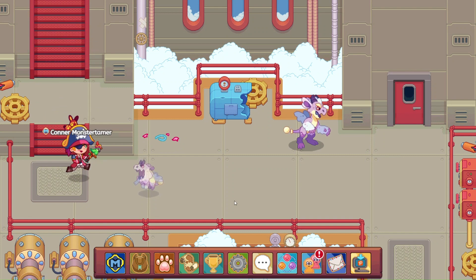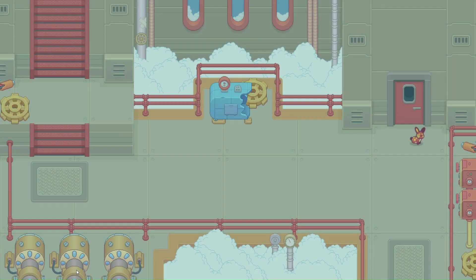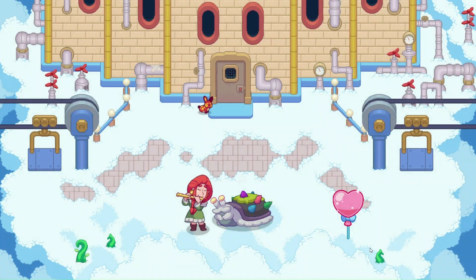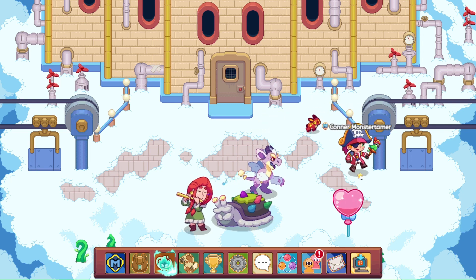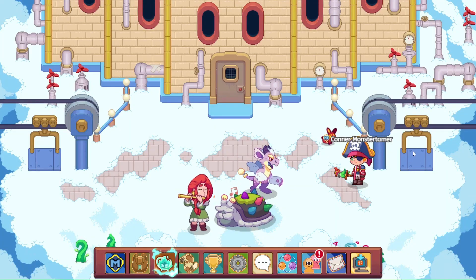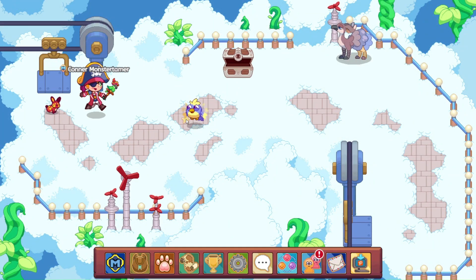I think we can probably get past this — yep, we did! So the pressure valves have not refreshed. Those take three to four days, so I'm running around a little bit earlier, so not everything is going to be there. But that's okay — the balloons have already refreshed. So we need two more electric dusts. Two more electric dusts. Let's go ahead and get in this battle.